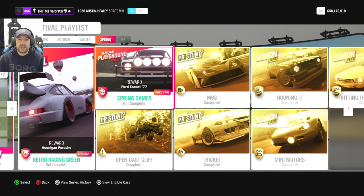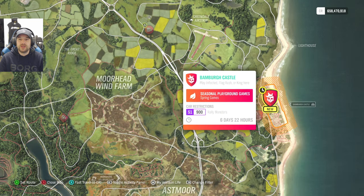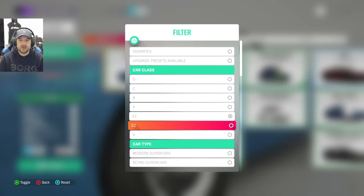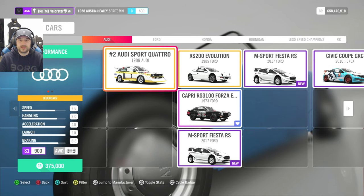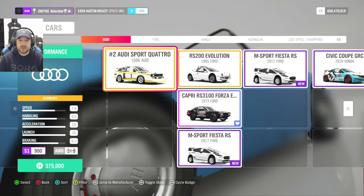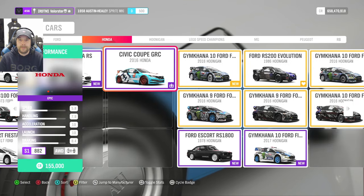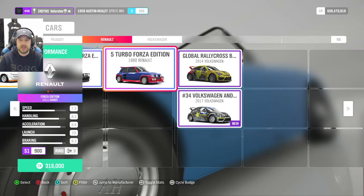Then for the Playgrounds, we can win the Ford Escort from '77, and we need an S1 900 rally monster. Rally monsters are not hard to pick — the Ford RS200 is one everybody should have, and it's a very good car. The Audi Quattro, the Capri if you have it, and the Hoonigan are also options.